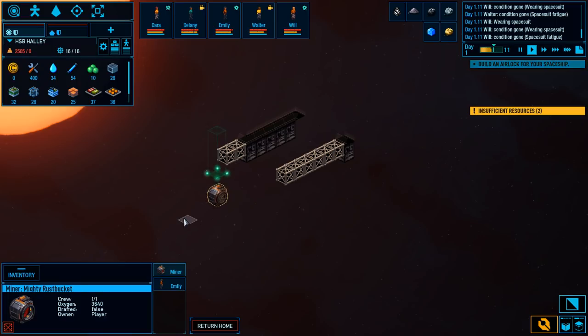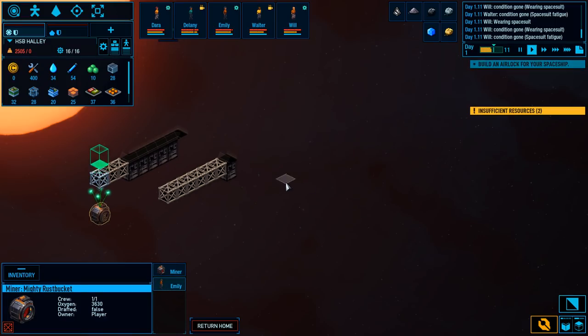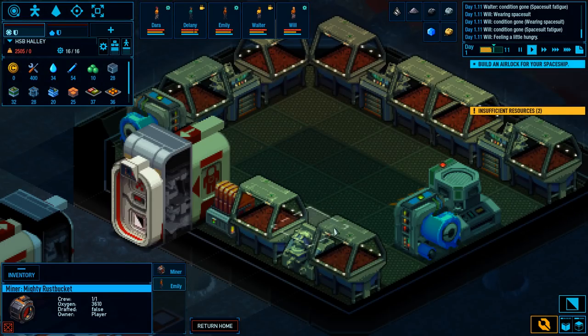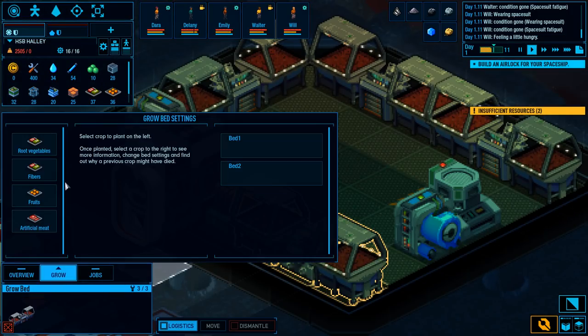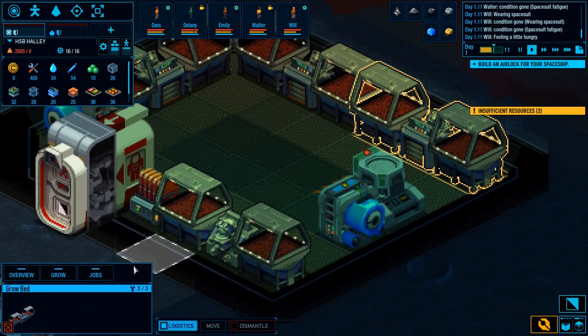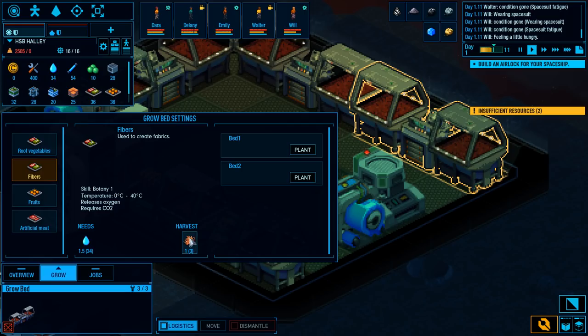Is this ship getting built? Oh yeah, look at that — it is! Excellent. The mighty rust bucket, led by Emily the psychopath. Yes, of course. Over here we also have food coming in. We've got these grow beds — we can tell them to grow potatoes and onions. Fibers gives us things like clothes — it's cotton basically. We'll do a bed of those, and an extra fruit and vegetable. We like our potatoes.